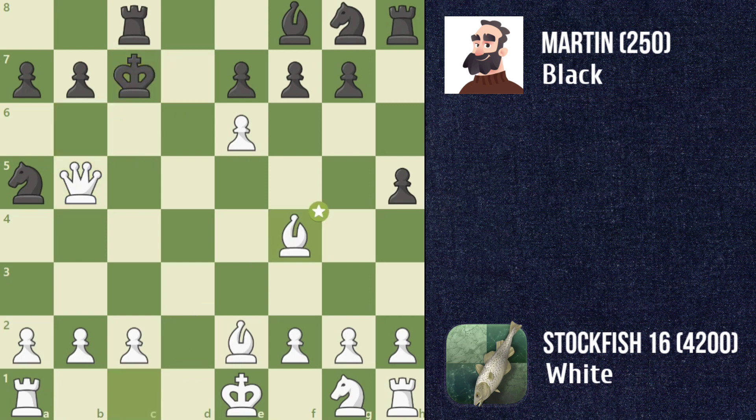Stockfish plays bishop e2 to maintain the pressure on Martin. Martin plays king d8, exposing an attack and threatening a pawn. And there it is — the final move, rook d1, delivering a beautiful checkmate.